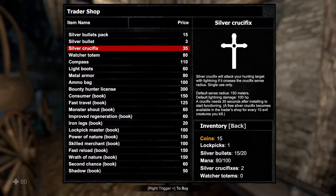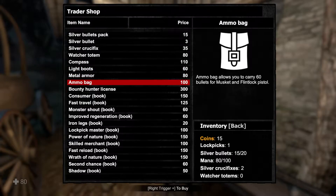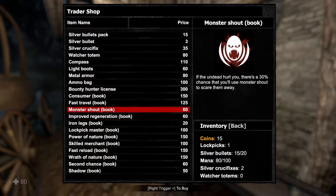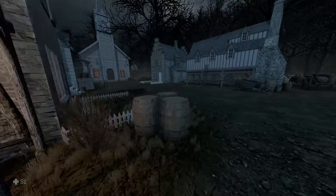The crucifix becomes available at the shop every 10 evil creatures you kill. I bought two of them so haven't got much else to buy, actually - but I can buy some silver bullets. Sure, okay. Now I have nothing.